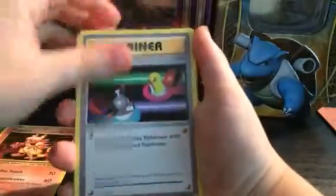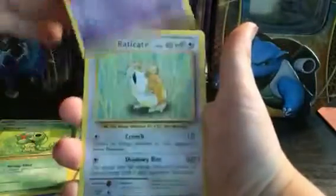We've got a Magmar, a Switch, a Maintenance, an Electabuzz, a Magikarp, a Drowzee, a Caterpie, a Gastly, a Raticate, and a Reverse Holo Pikachu.